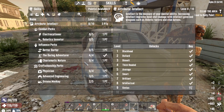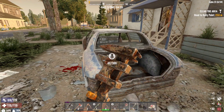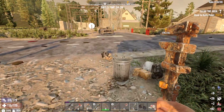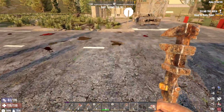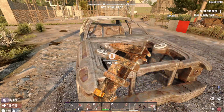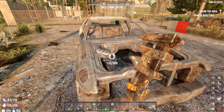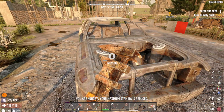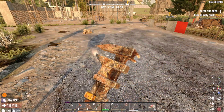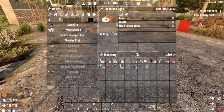I did spec into advanced engineering, tinker, and electrician overnight. I gained two levels from mining and whatnot. Those are all garbage. Another car here — just need one battery, that's all we need. I wouldn't mind two batteries, but one will be fine. No battery yet.